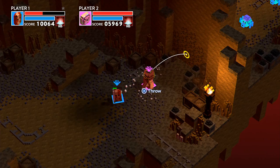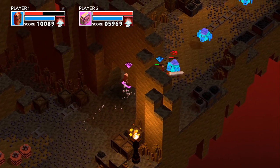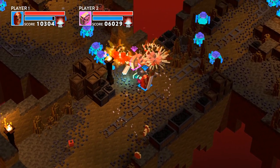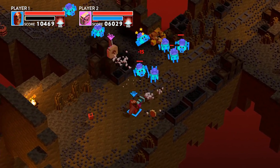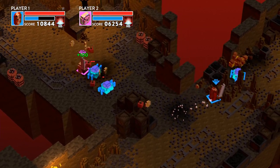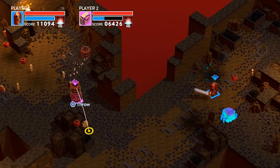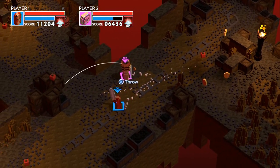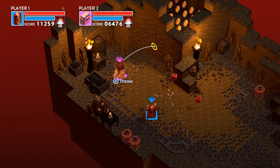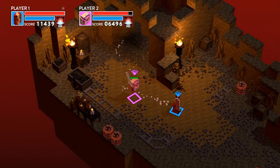We have secret areas like this one here — you can see the wall is a bit different, so we can destroy it. Certain types of wall made of rock require a special type of bomb to open the secret areas. Sometimes you need to go to the shop, get that bomb, go back to the level, and then you'll find special weapons or order bonuses in the secret area. We want people to not only follow the main obvious path but also explore and find other things. In this area, there's a chest that in the final version will give you weapons for the boss fight coming up.